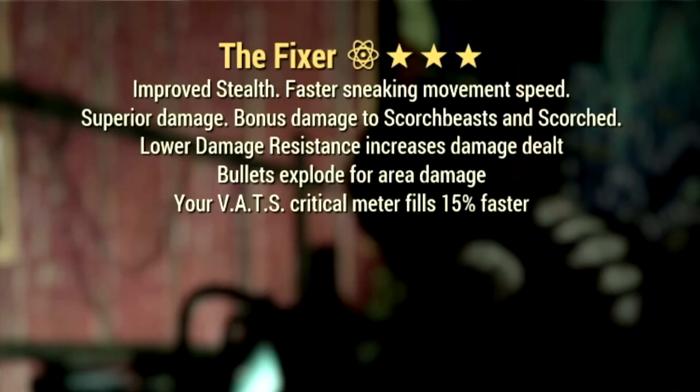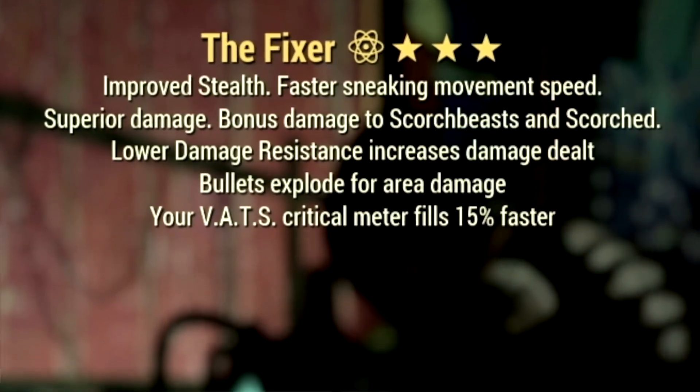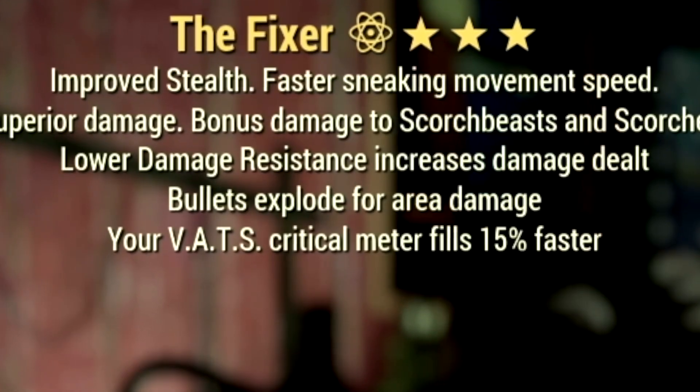Next up, we have our 3-star legendary The Fixer, with the main legendary effect being the Berserker's effect, which is lower damage resistance increases damage dealt, has the bullets explode for area damage, and it has your VATS critical meter fills 15% faster.